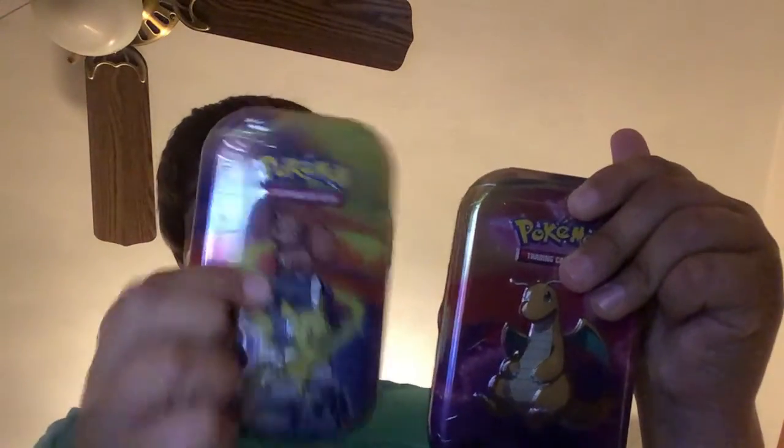Hello guys, today I got a really big Pokemon collection box and I'm gonna be opening it up. That was actually really easy to peel. There are two tins — one with Vulpix and Pikachu, and one with Dragonite — and then we have a Pokeball. I don't know what this one's called; if you guys know, let me know in the comments. We're gonna be starting off with the Pikachu and Eevee little tin.